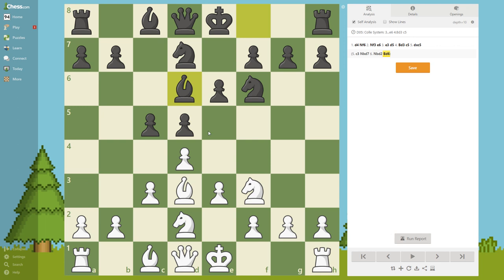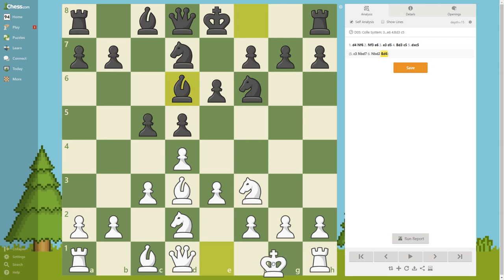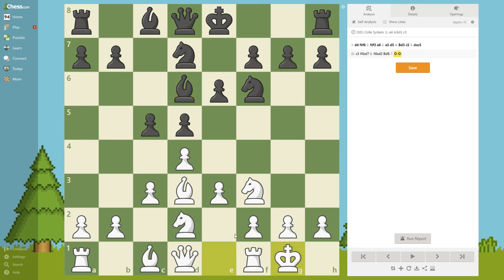Now black plays Bishop d6, putting pressure on the center. It is better than a more passive move - this is a more active move. Of course we should put pieces on squares where they have maximum power. Pause the video for the next move. It is of course castling - it's time for castling.